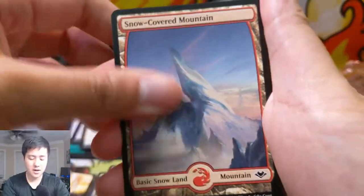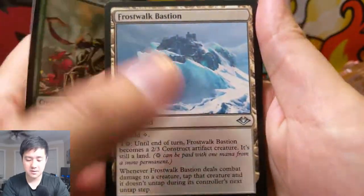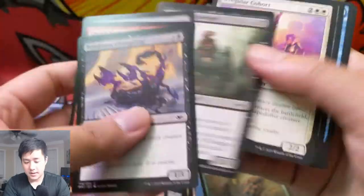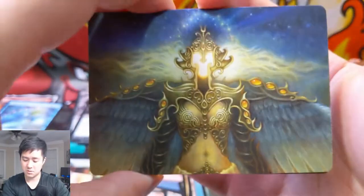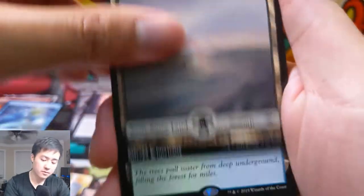Goblin token, snow-covered mountain, and Cordial Vampire. Vampires — back to kind of Bastion Sliver. There it is — Reckless Charge reprinted again. Let's get some of those lands — I want that Fiery Islet, I think that's how you say it. Soldier token, pretty cool art, snow-covered swamp — that's like a very boring art for a full-art land.